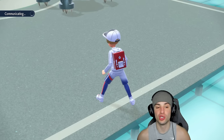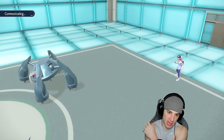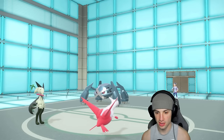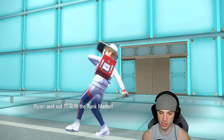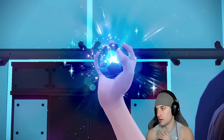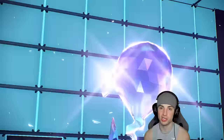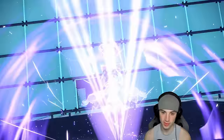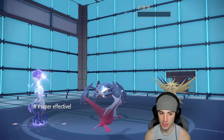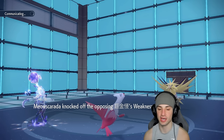We're using Tera early and Choice Banding Meowscarada into Knock Off — not setting up Tailwind turn one just yet since we outspeed. They withdraw Sableye, so Zapdos comes in to eat the Dragon Pulse. We chunk up some damage on Zapdos. I was hoping they'd Fake Out Meowscarada, but the Knock Off flies — stab Knock Off — KOing Metagross with no problem. See you later Metagross, get on out of here!